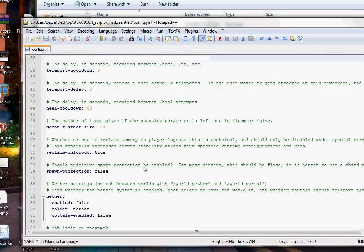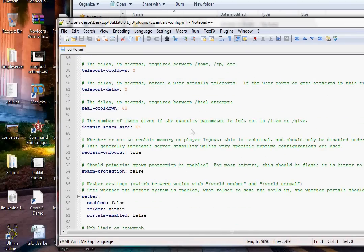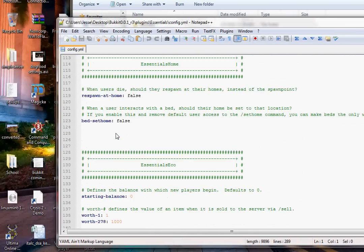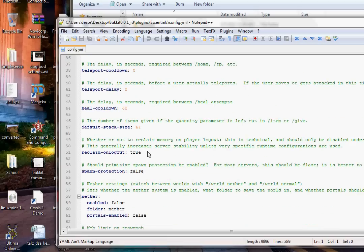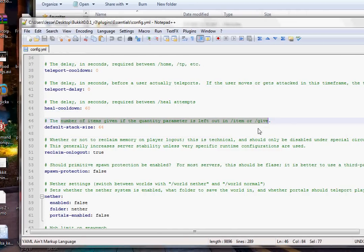In Notepad++ you can actually see whether something is incorrect based on the color. Go through the config and read it — it's pretty self-explanatory. If the name alone doesn't explain a setting well enough, you can read the note above it.